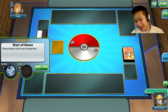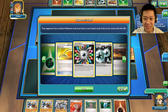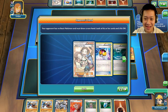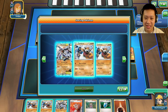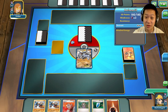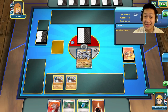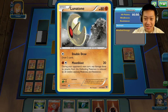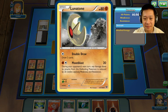Let's go to another match of Machamp EX. Rainbow energies, double colors, fighting and grass. Fighting Stadium, Lysander, Level Ball, Meditite — it's definitely got a Meditite. Between Landorus and Machamp, let's rock it out — we want to see Machamp. Let's put both Landos down. No, it's a Lunatone! So this is pretty cool — double draw, except you can't use it your first turn.